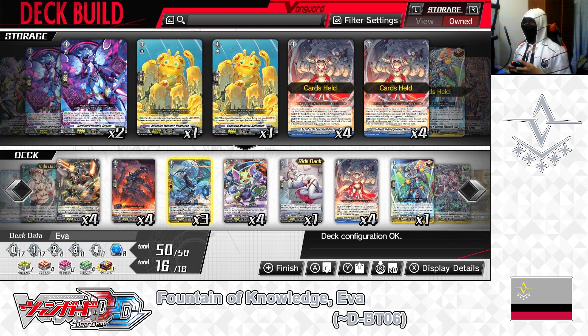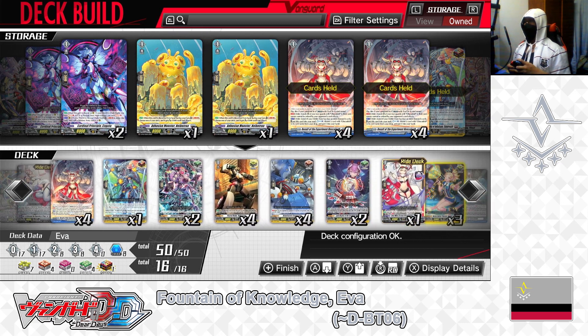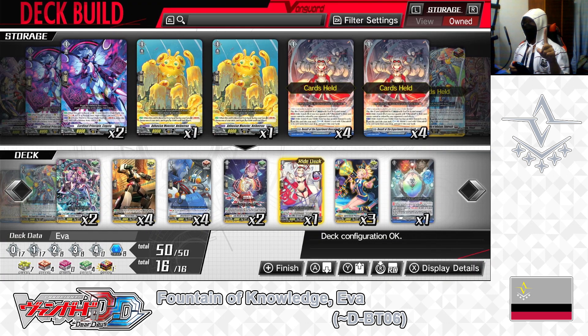That covers the grade 1 lineup. Now for the grade 0 lineup. In the ride deck: grade 0, One Who Craves Knowledge EVA. Skill — auto, when ridden upon, if you went second, draw a card. She's the starting unit; like any other starting unit in D Standard format, when ridden on top of, if you're second to go, draw one card. We have 1 in the ride deck, leaving it that way. That finishes the grade 0 lineup.